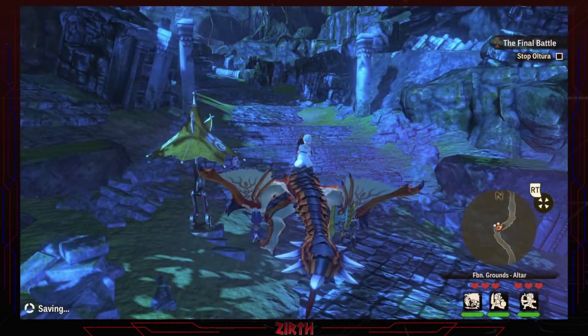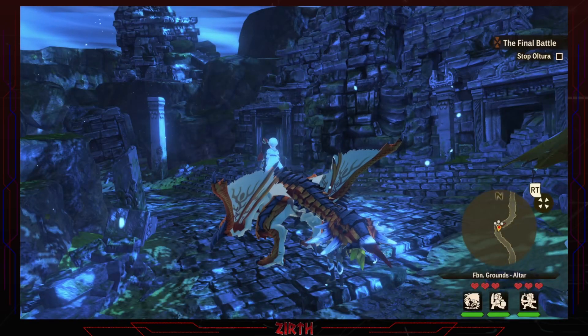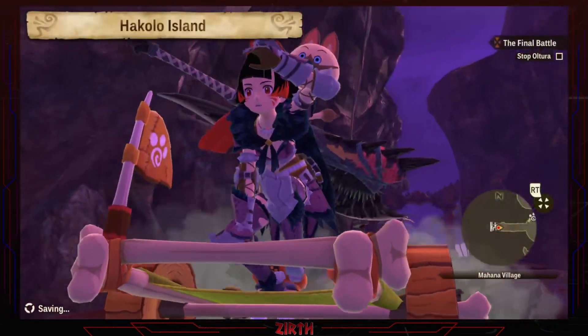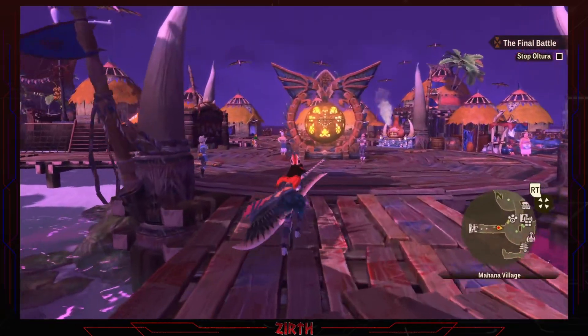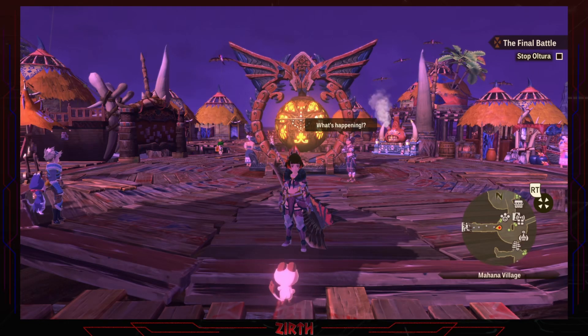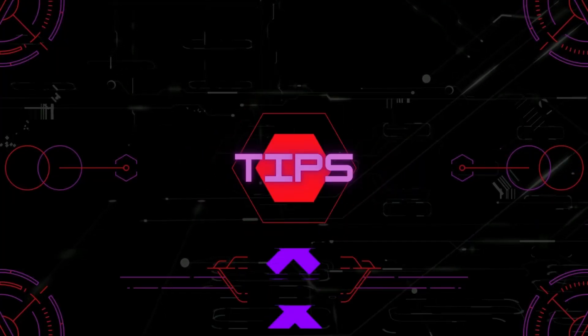As you can see, we can go back to the altar. I'll go back to Mahana Village to heal Kyle. Now we have three hearts and we need to be prepared, because this is the last fight, guys. We need to wait until the next episode for that. So guys, like always — Azars out. Let's go! Bye!